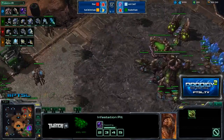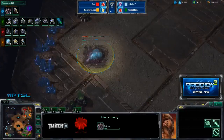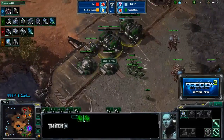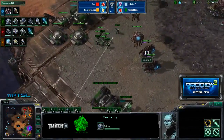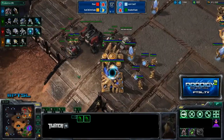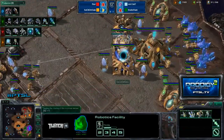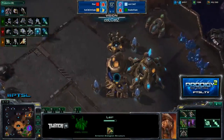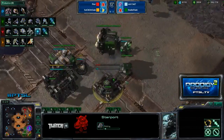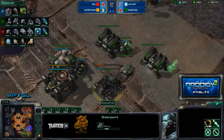This is extremely unusual — I cannot believe we're seeing five bases already from Rain and Cats, with Cats taking one right above Rain's third base. What's he going to do with so many bases? Mass bio? Mass bio-tank? I feel like straight-up mass bio, but the problem is he's going to be up against colossi — and he did drop a scan, so he sees that. Bio with a fast second reactor starport would be a pretty good choice, and look at that — he's actually making a second starport.